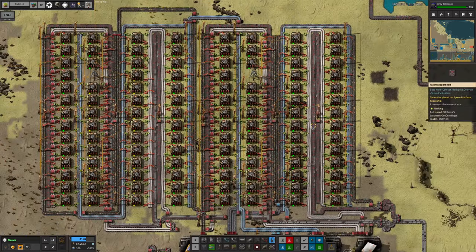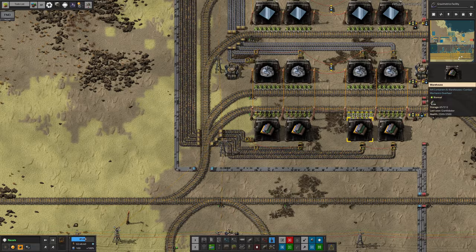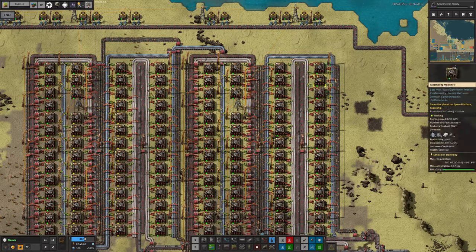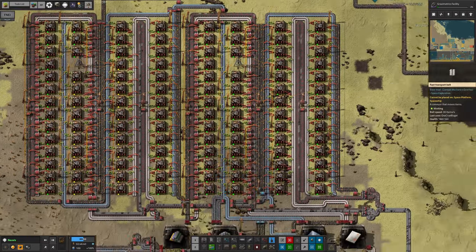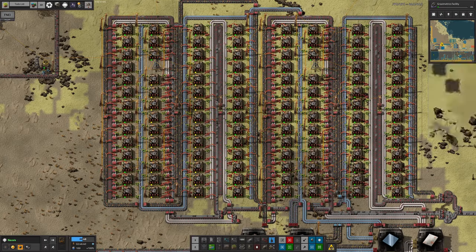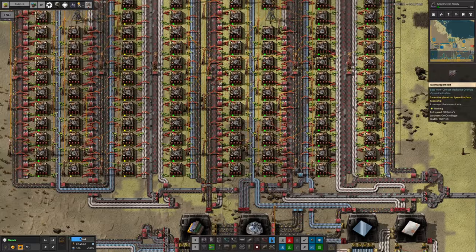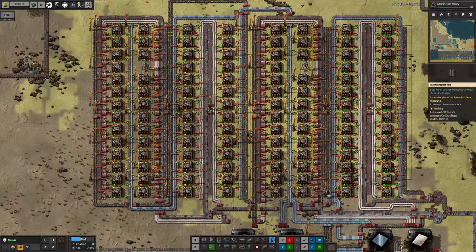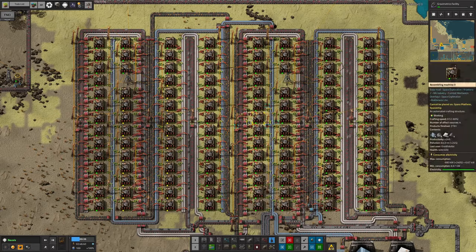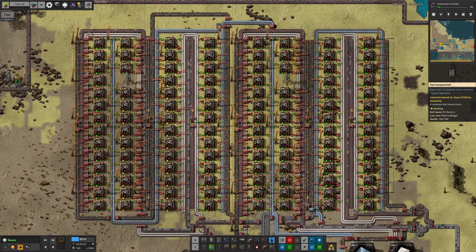Tristan came in and cobbled in an extra station down here, squeezed it in, and ran these belts up to cram in extra belts of rare metals. I initially thought we weren't getting the substrates fast enough, so I copied the two machines he made over to a new location and spent an inordinate amount of time trying to spaghetti all the resources in. I upgraded the belts to red belts, and they're now capable of providing all the resources needed. But it still wasn't remotely fast enough, and it's a bit of a mess.